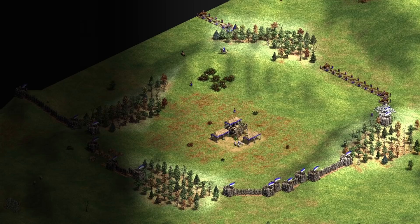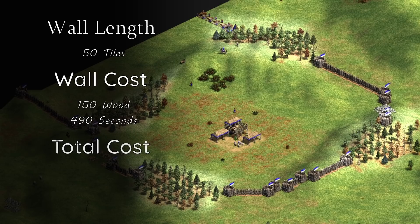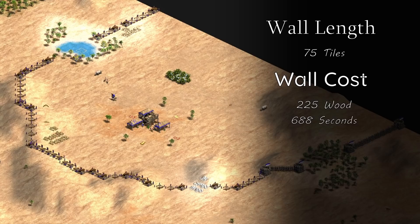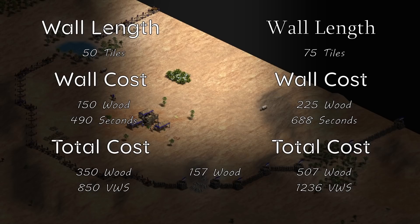On a map with four wood lines, I had to cover 50 tiles to fully wall my base. Using just palisade walls, this cost 150 wood and 490 seconds of villager work time, equivalent to about 200 wood if the villager was chopping wood instead — a total cost of about 350 wood or around 850 villager work seconds. Comparing that to a map with only two wood lines: there were 75 tiles of palisade walls needed, which took 688 seconds to build and cost 225 wood, totaling 507 wood or 1,236 villager work seconds.